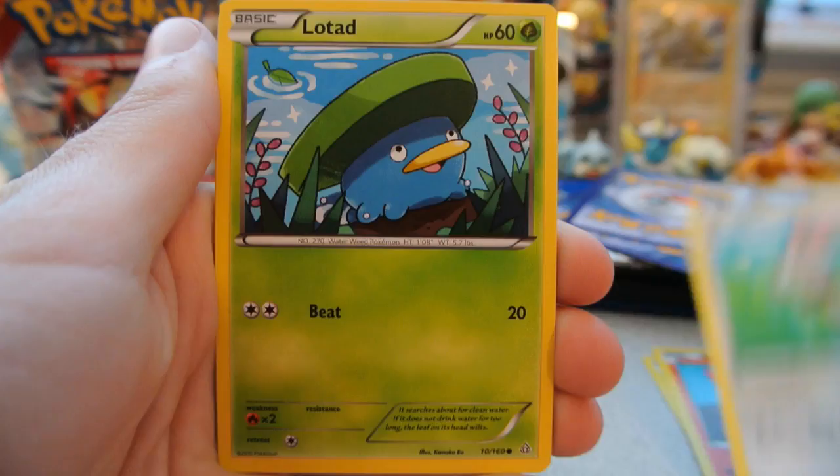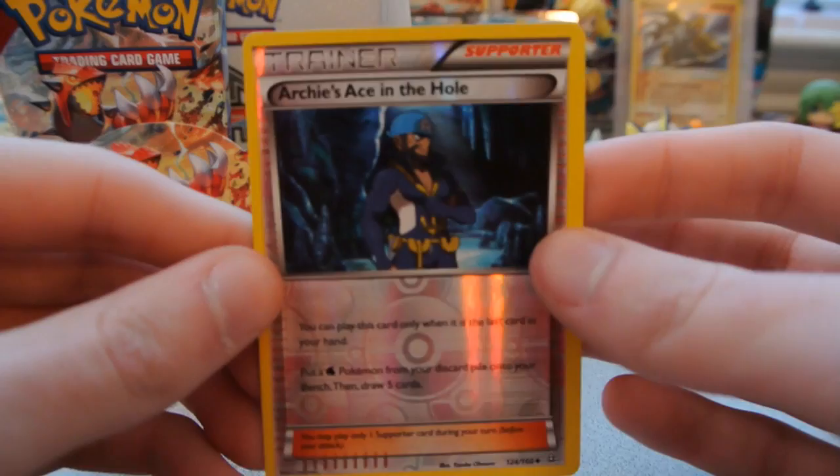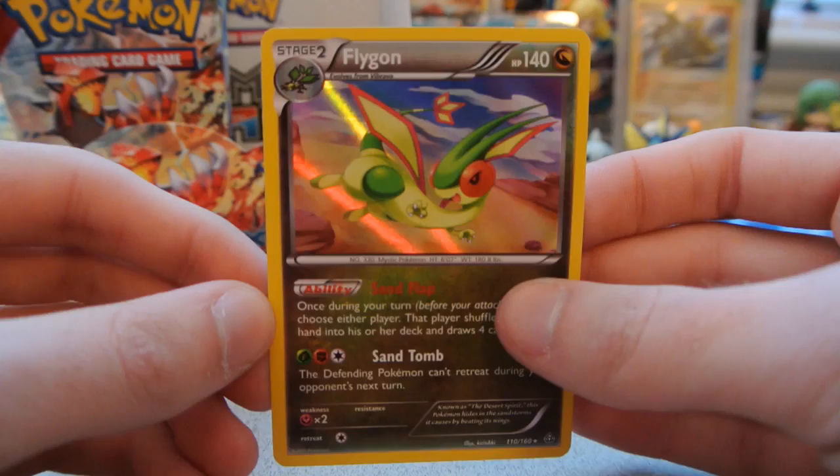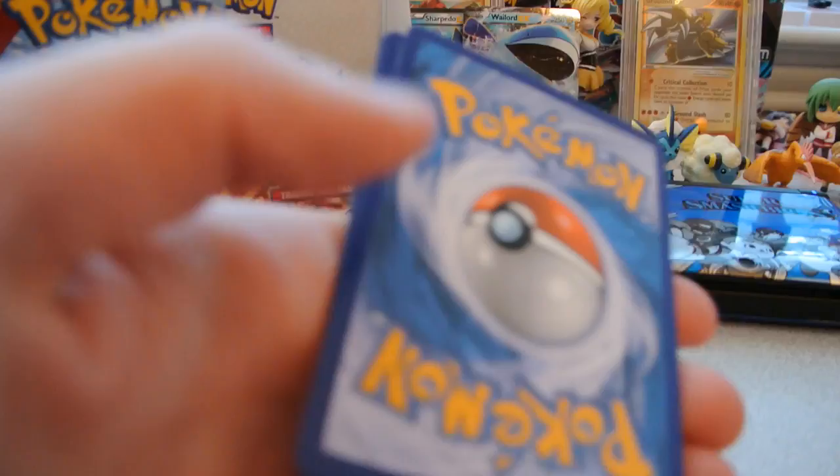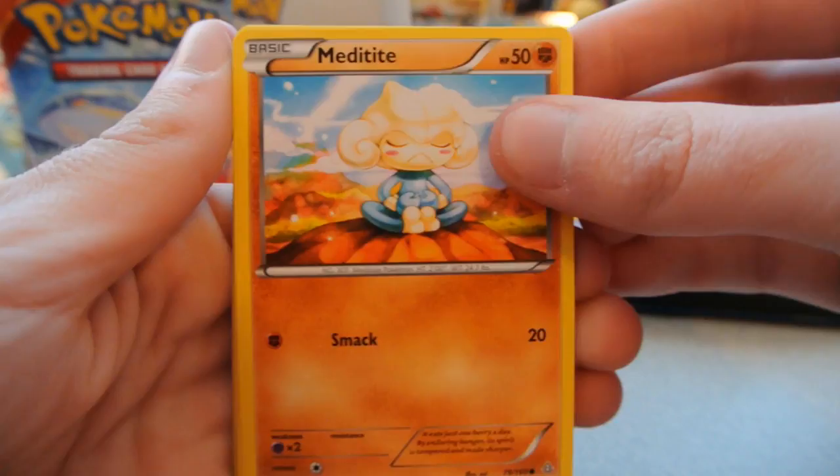Pack 19: Feebas, Slugma, Bunnelby, Lotad, Meditite, Rhydon, Bidoof God Card, and Nidoqueen. The reverse is an Archie's Ace in the Hole — I already have this one, it's an uncommon. And the rare is a Flygon Holo — not bad at all, another ability holo. Sand Cloak: once during your turn you may choose either player; they shuffle their hand into their deck and draw four cards. That can help escape a dead draw or reduce your opponent's hand.